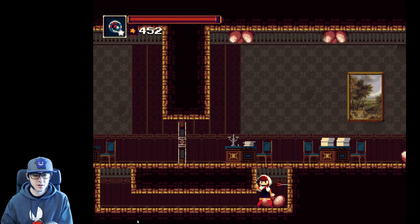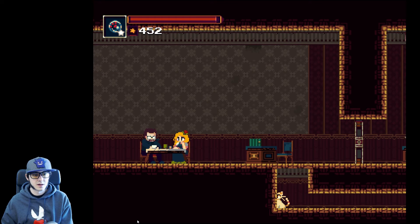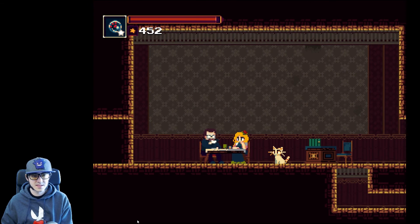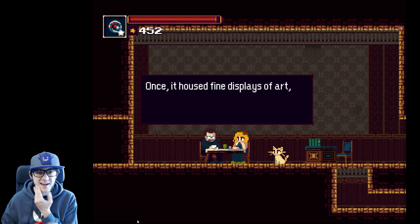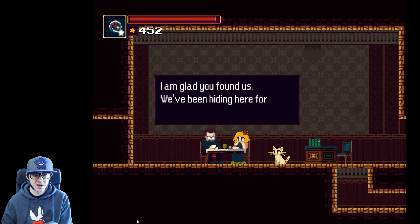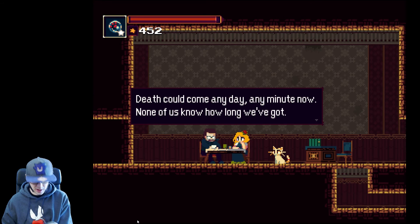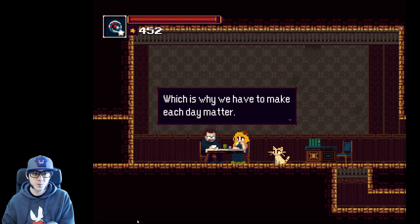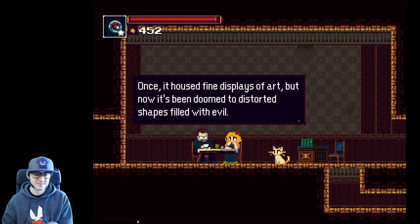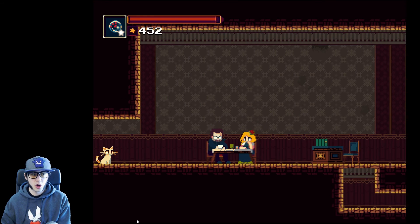People having a convo. Past is just present - it's all we've got. Hey, I'm a cat. Nice to meet you. This building is corrupted. Once it housed fine displays of art, but now it's been doomed to distorted shapes filled with evil. I'm glad you found us. We've been hiding here for many months, alone. Death could come any day, any minute now. None of us know how long we've got. This is why we have to make each day matter. That's important. I got a secret. Time to bounce.